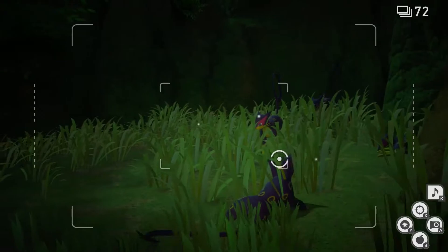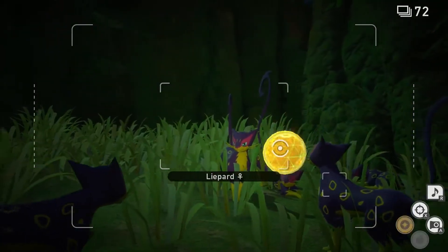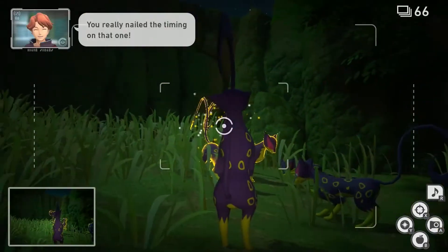Now we're going to continue straight on the path, and you should see all the Liepards sleeping together. Now throw some lumina orbs at them. Now they're going to stand on their hind legs. Now you can quit and submit.